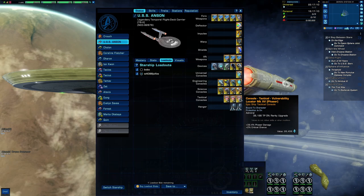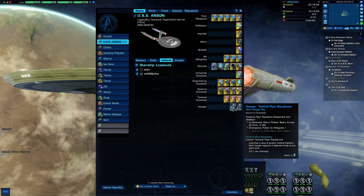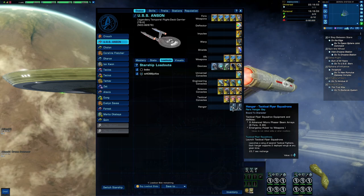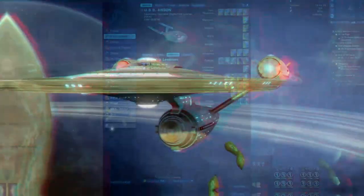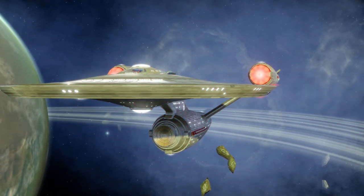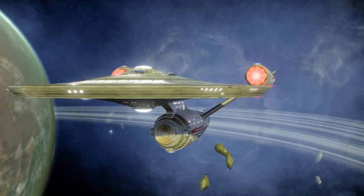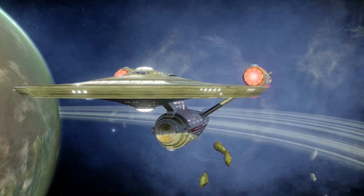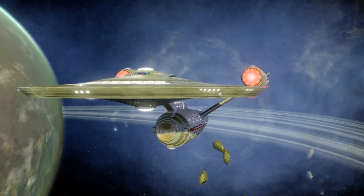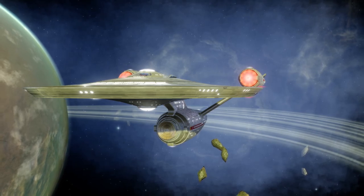Then we have the phaser locators — three of those. The hangar bays are equipped with the Tactical Fighter Squadrons. You could get higher rarity of those from your fleet starbase; I haven't got around to that yet. Also, if you like my content, remember to like the video and subscribe to the channel. You can find me on Twitch where I stream this game every week, and the background music was made by myself — you can find that on all major music streaming platforms under Sphinx Music. All of this is linked down below, including a link to my Discord.